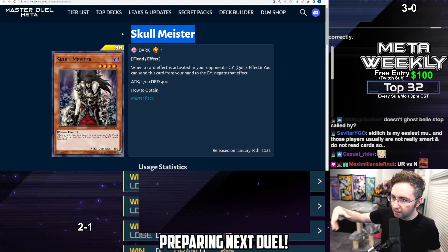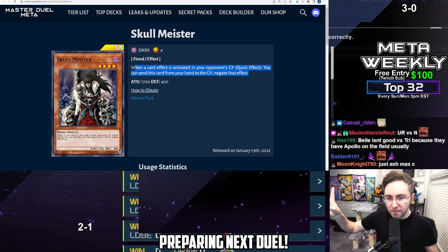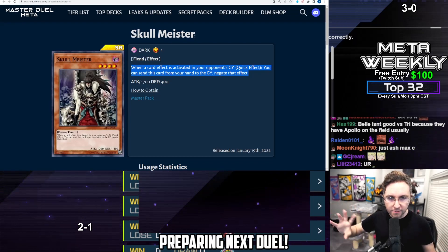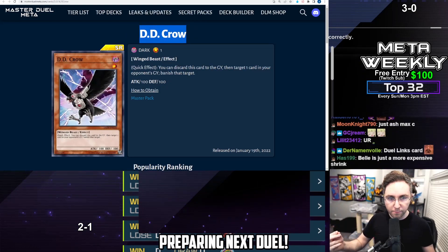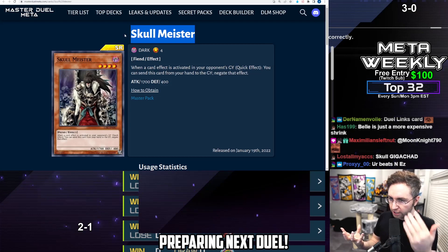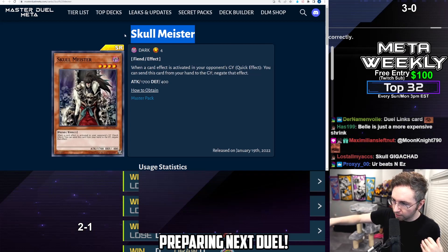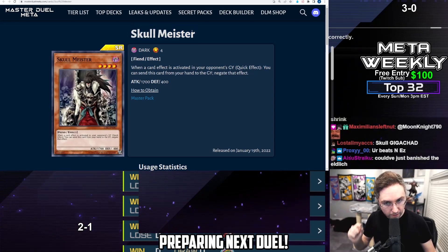Skullmeister is similar to Ghost Bell. Any card effect activating in your opponent's graveyard, you can negate. This won't be as good against people who know how to chain link block. D.D. Crow is a little bit better in some circumstances because D.D. Crow cannot be chain link blocked. But if they're activating Eldlich in the graveyard, Skullmeister negates. If they're activating Nervil in the graveyard to search, Skullmeister negates. If they're activating a Virtual World card or Drytron card in the graveyard, Skullmeister will generally be usable against all the top tier decks and Eldlich.